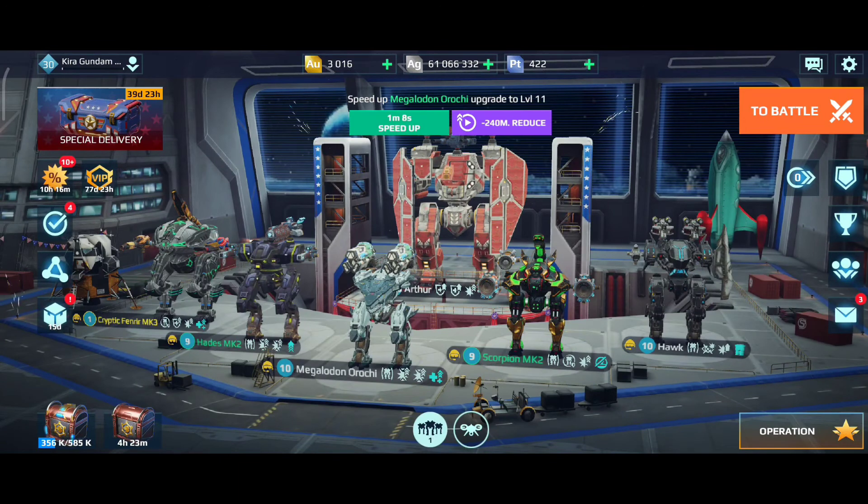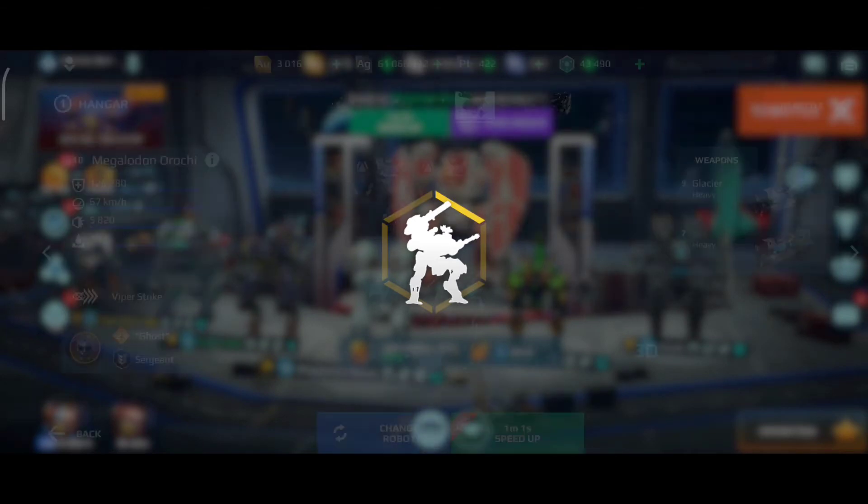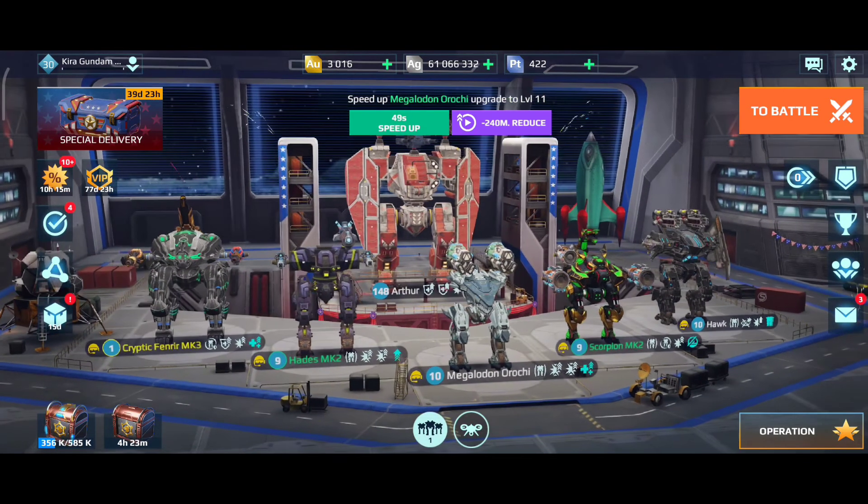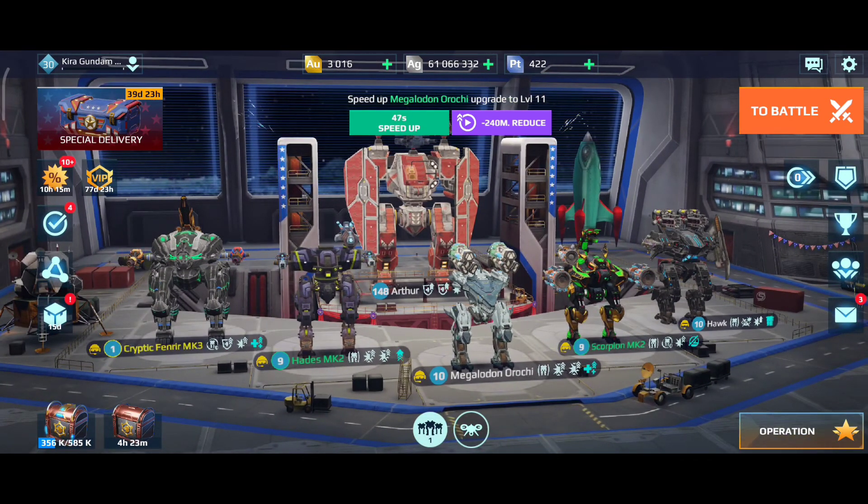Right now I'm focusing on my Shark Orochi or Megalodon Orochi — I love this bot and I think this setup is the best I have. You can also use Firebomb weapons or the new Hell weapons, which I think are the best with 600 meters range, but this is my current setup and I've been winning a lot with it lately — really fun to play.